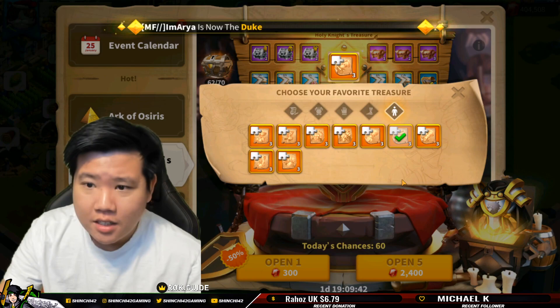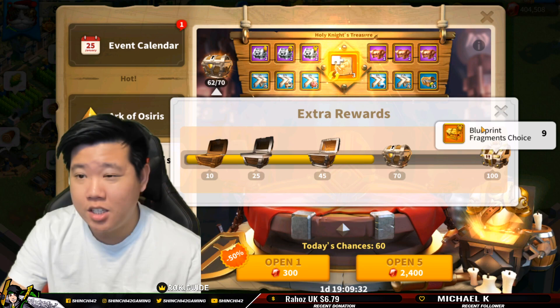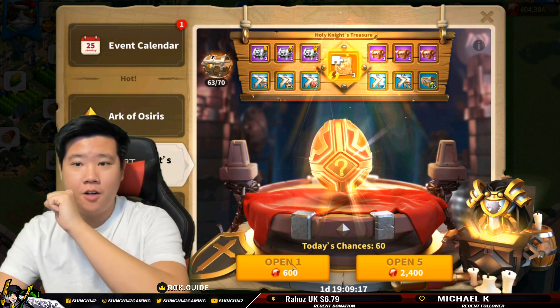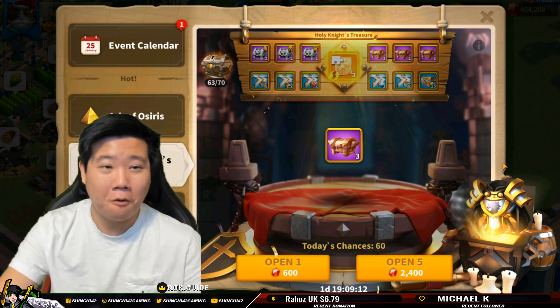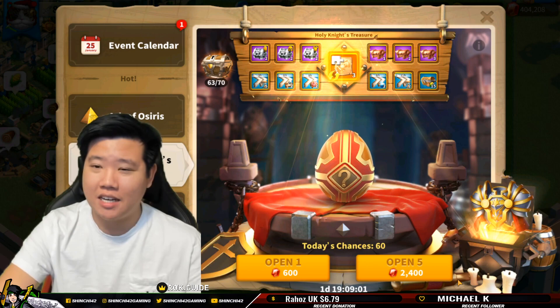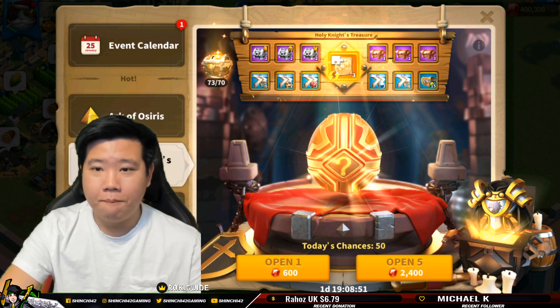We're going to do some holy knight treasure in here. I need the infantry one, so I'm not going to try to obtain the infantry chest piece from here — because if we go all the way to 100 we're getting the blueprint fragments for the chest piece anyway. I'd rather try to obtain the gloves, which I cannot get from the extra rewards. Let's do the 50 first and see what we get. Pretty decent — quite good honestly. I'm not super ecstatic that we didn't get a special talent, but maybe this event will compensate us with a lot of materials.